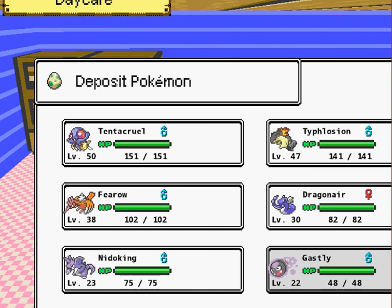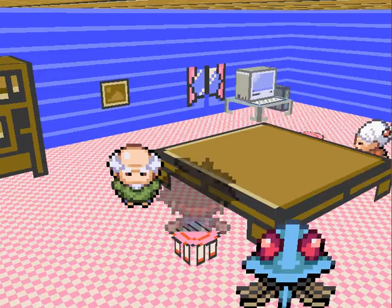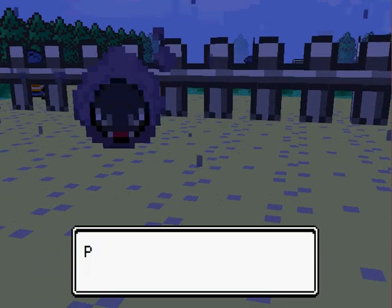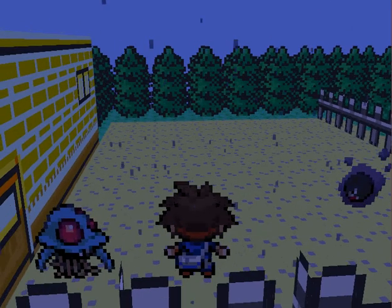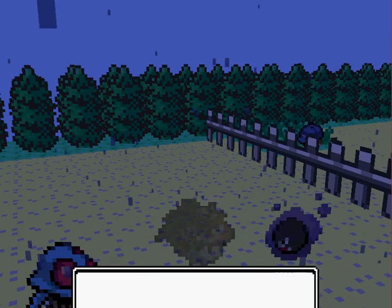Let's deposit Gastly. I might even keep Gastly there so I can level him up. So, deposited Gastly, and as you can see, he now appears outside in the daycare. Of course, Tiffany is calling me again - she's probably going to tell me the exact same thing. A picnic with your friends, of course, because she's got nothing else to talk about. But as I was saying, as you can see, Gastly now appears outside in the daycare.